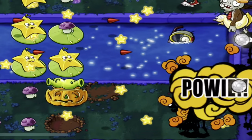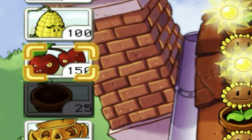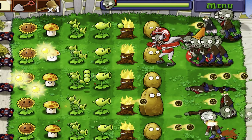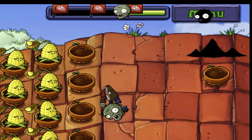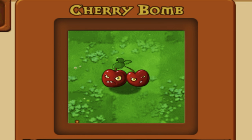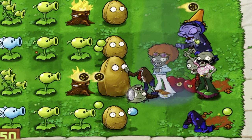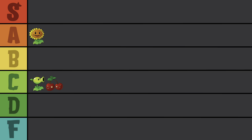Taking out big groups of zombies is the perfect job for the Cherry Bomb, but it'll cost you with a 150-sun price tag. In most situations it's going to be worth it, and you can even use it to speed up rounds if you're doing really well. Just don't take the extra long wait time on this guy for granted. I've always disliked how they look in this game — I feel like there's been a major improvement in the sequel. C-tier level crazy.